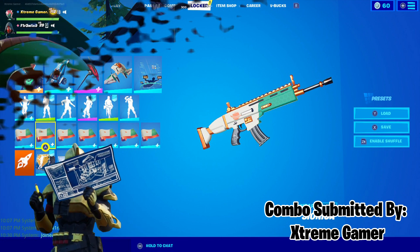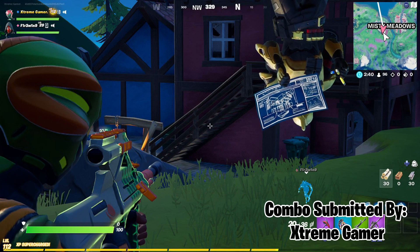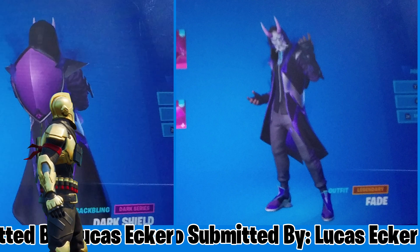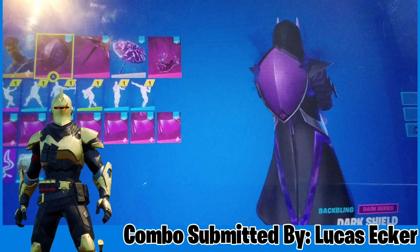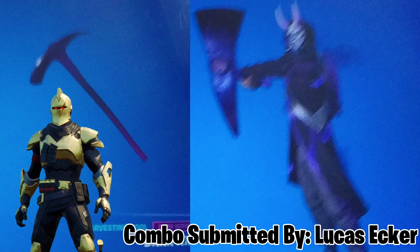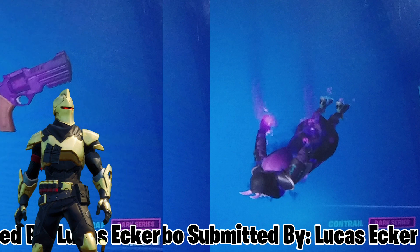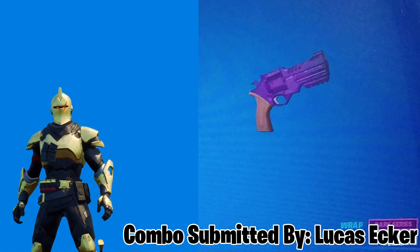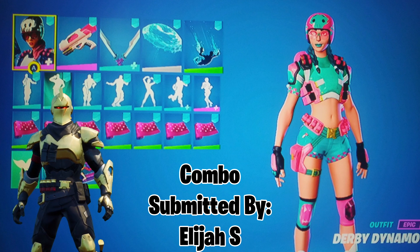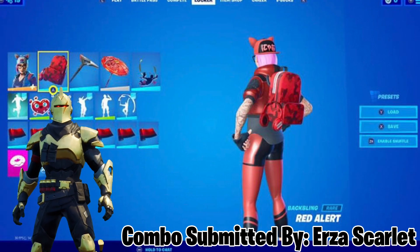Now it's time to announce the winner of the community vote from the last episode in this series. With over 50% of the votes, that honor goes to Lucas Ecker with his fade combo. Congratulations Lucas, and I also want to give some strong honorable mentions to Elijah S, Makugan, Ashwin Kisher, and Urza Scarlet, who all had very well thought out combos. I really thought both Elijah's Derby Dynamo and Urza's Red Lynx combos were super unique and well thought out, so thank you to everyone who submitted combos for last week's episode.